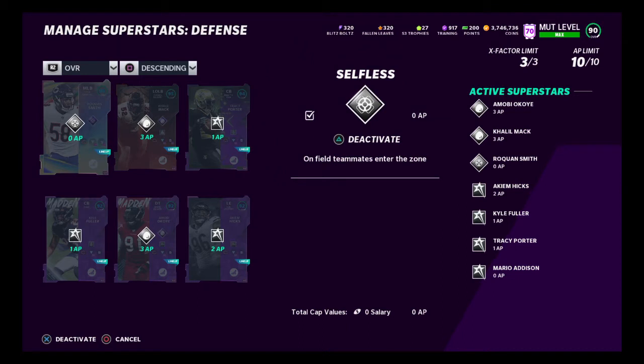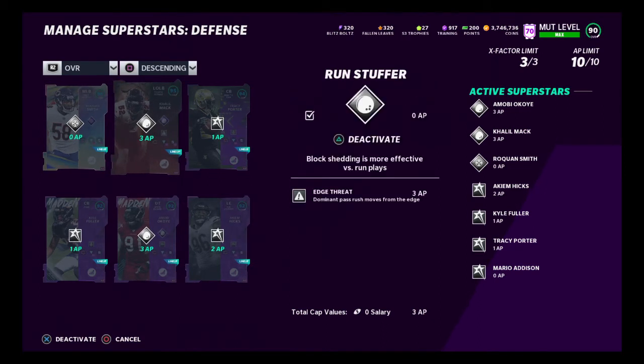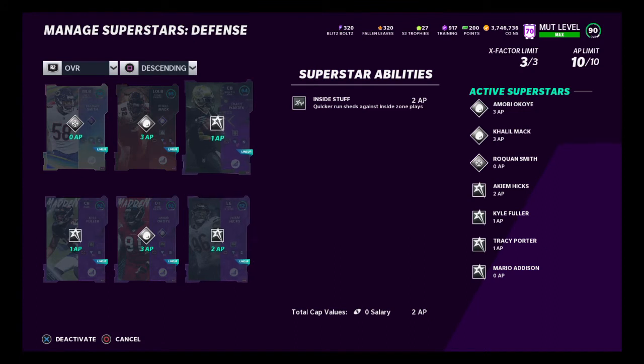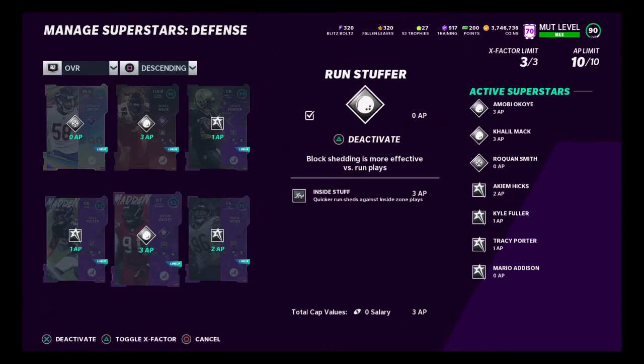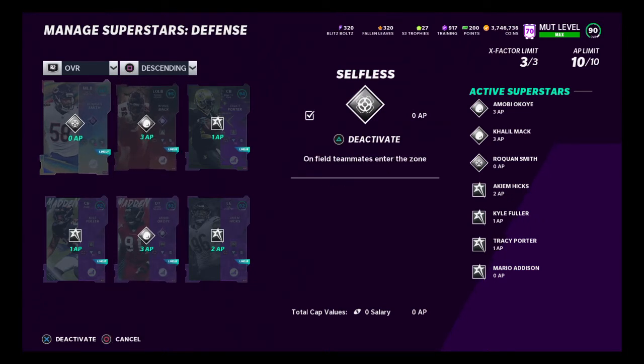Originally I had three Run Stuffers with Mac, Okoye, and Hicks, but I took it off Hicks and put Selfless on Roquan Smith. So it would make these guys go into the zone if that gets activated. I kind of just wanted it there to show that I have him — I did spend about 525,000 coins on him and he's now back up to 800-something, so I guess it wasn't too bad a purchase. Roquan does not have any other abilities on him — just the Selfless X-Factor.